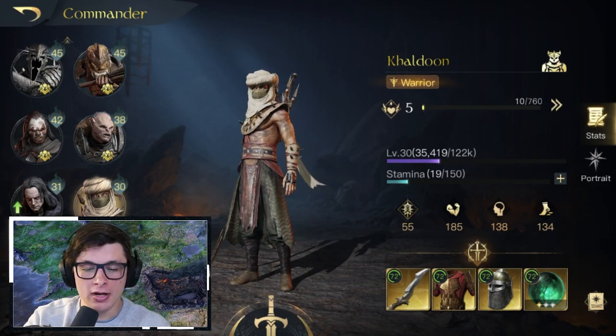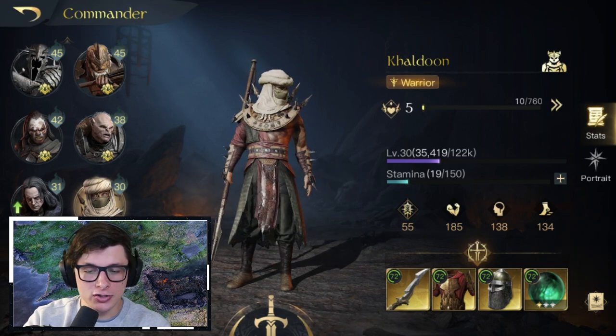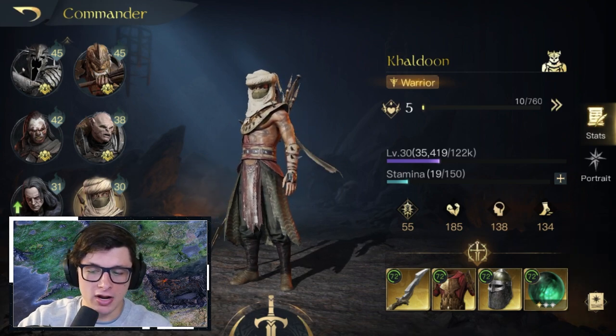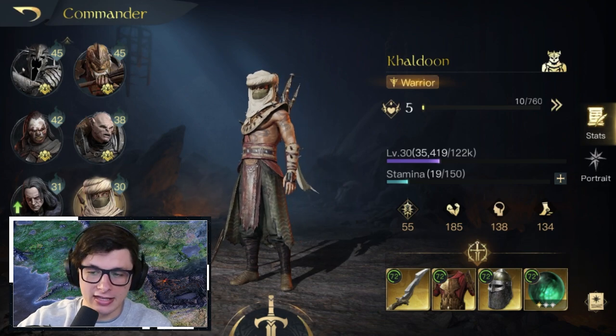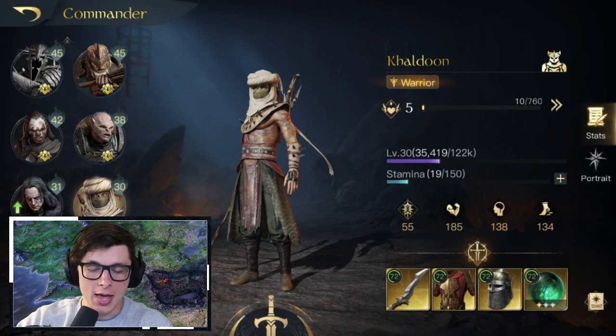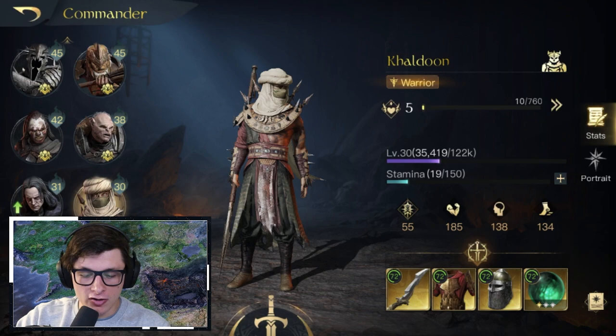If you see a video that suggests something at respect five but you don't have that, it's kind of useless for you. So I'm trying to provide videos that show a couple of different options for you, where those options rank, and which ones you should go for. That spreadsheet is linked down below, so definitely check that out if you'd like to follow along.